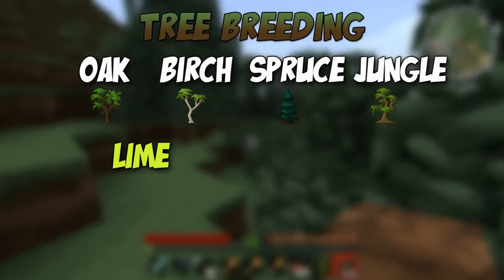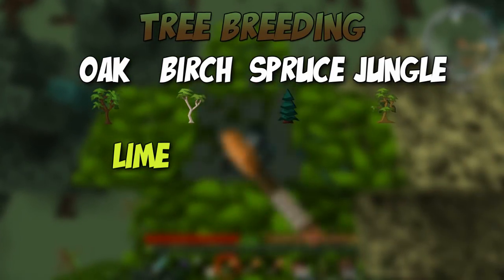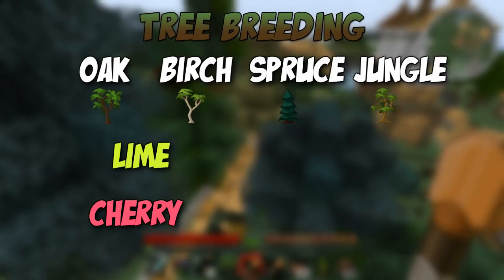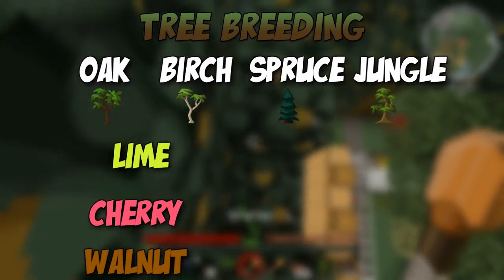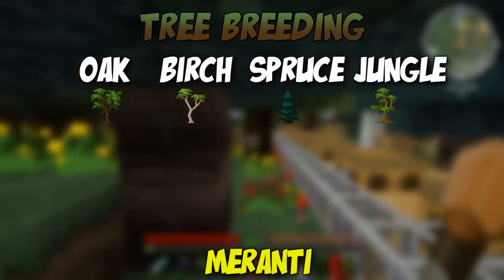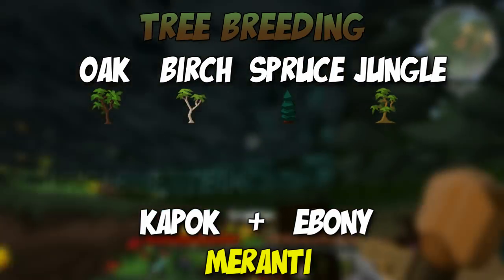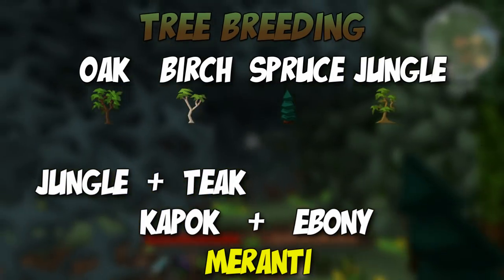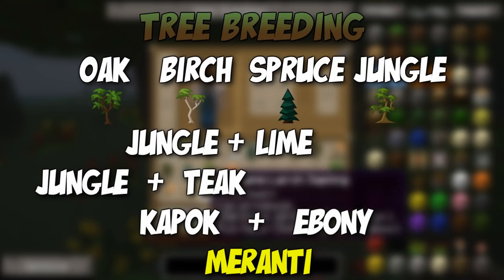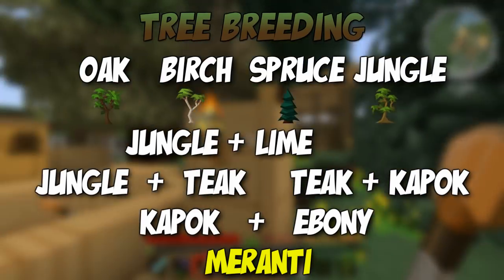Likewise for hill cherry — if you mix birch and silver lime, or oak and silver lime, there is a 10% chance for each of those that you will get a hill cherry tree. And then when you mix cherry trees with silver limes, there is in turn a 10% chance that they will create a common walnut. Now the tree we want is the yellow meranti — this is where the mahogany wood comes from. To create a yellow meranti you need a kapok and a myrtle ebony. To create a kapok you need a jungle and a teak. To create a teak you need a jungle and a silver lime. And to create a myrtle ebony you need a teak and a kapok. So following this diagram, you can see exactly the trees we need to breed — jungle trees, silver lime trees, and when we get them, teak trees.